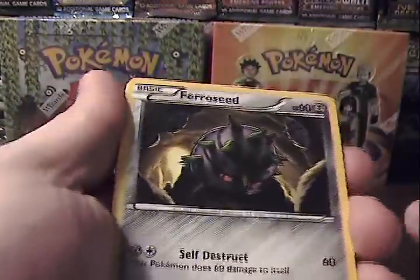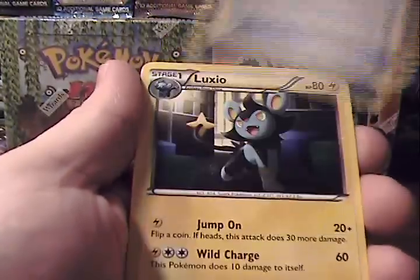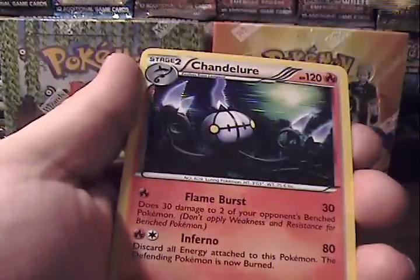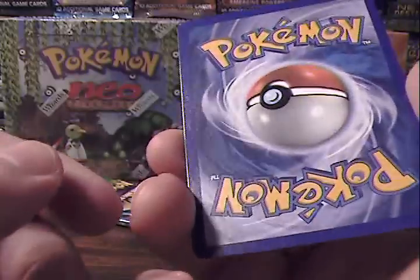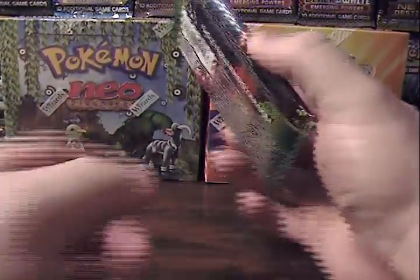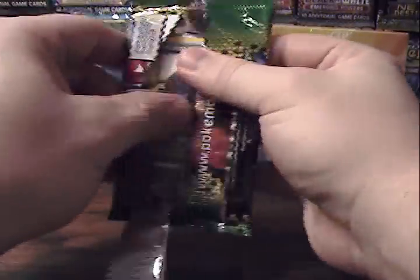Next pack: Ferroseed, Hippopotas, Meowth, Shinx, Pansage, Hippowdon, XP Share, Luxio, Beheeyem — that's a Rare Reverse, it's a cool card — and Chandelure Holo! I actually don't own a Chandelure Holo, so I'm happy I can add this one. Though there's some corner wear unfortunately — if I want to get that one graded, I'll have to think about it long and hard. Still a ton of holos, but nothing phenomenal, nothing sticking out hardcore.